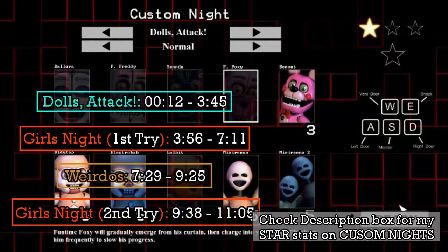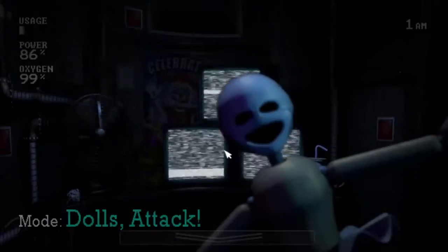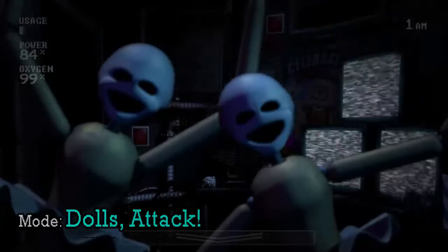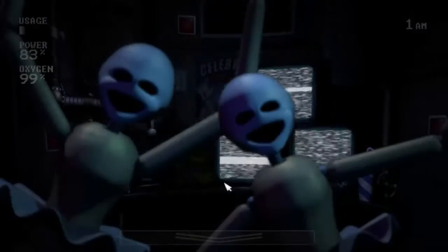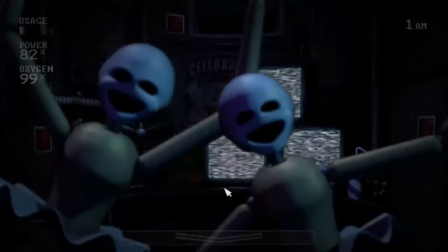Dolls attack. JT is gonna attack you. So my strategy is just place the camera in here, because the mini arenas is always draining your oxygen. That is the only oxygen tank on the building. So it's very sure that you're gonna control shock this and where ElectroBab will be next.